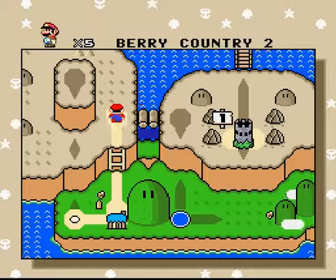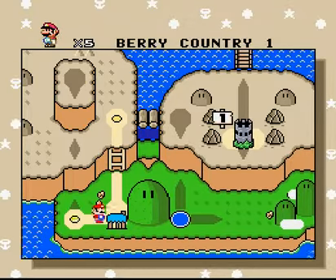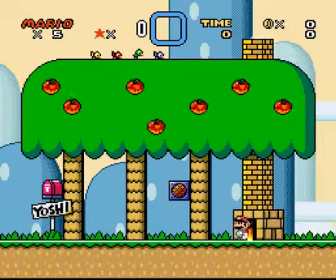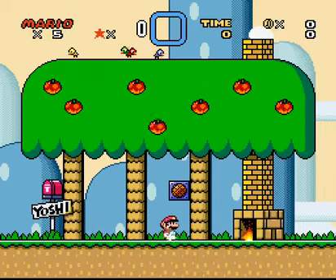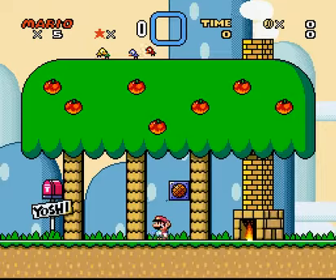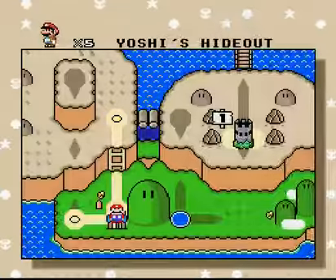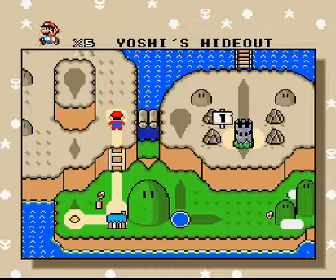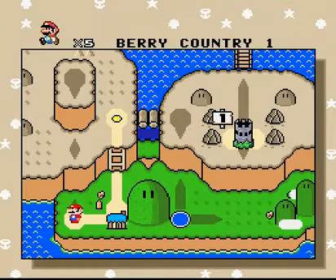So, Barry Country 1 and Barry Country 2. Interesting map. It's like the original, where you could go to Yoshi's house with level 1 and level 2, just it's different here. Mario, I am waiting you. Please rescue me, Yoshi. I think it seems to be changed there. Good, good. If there's a final cut scene, that's good. I did not want to go there, but my controller wanted me to go there.